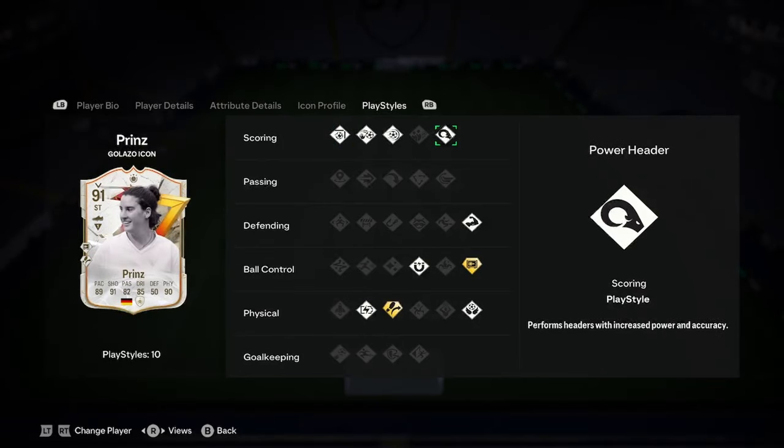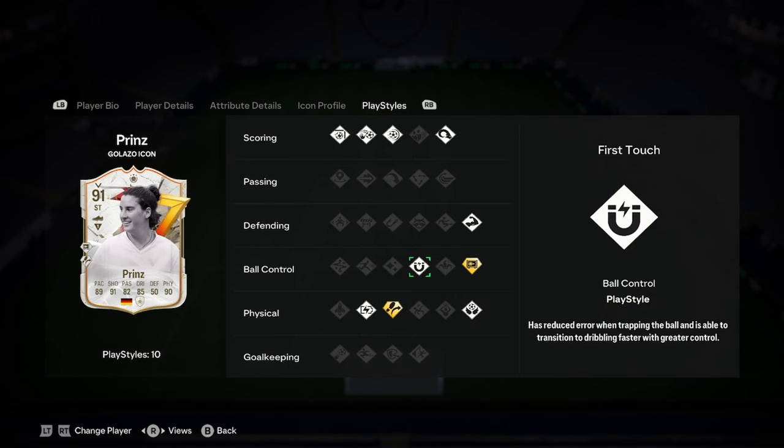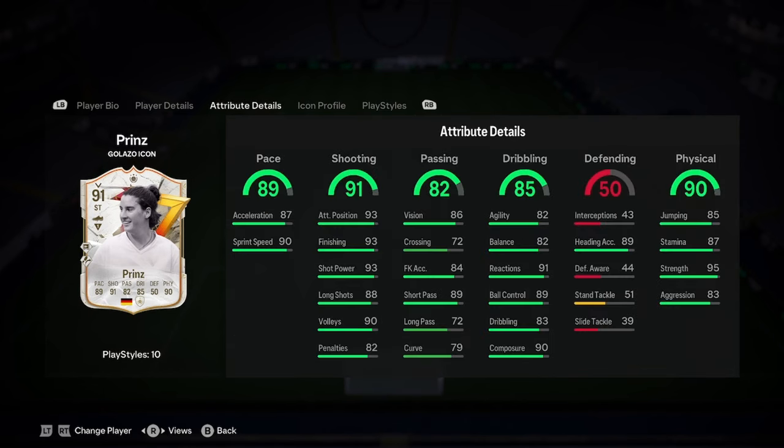She's got finesse shot, chip shot, power shot, power header, bruiser, press proven plus, aerial, traveller plus, relentless, and first touch. So really, really good play styles.